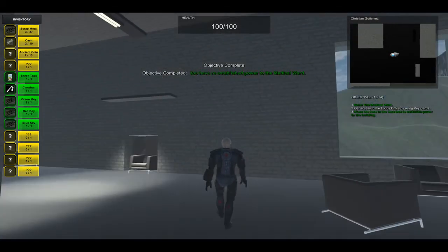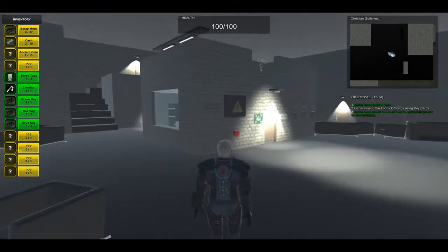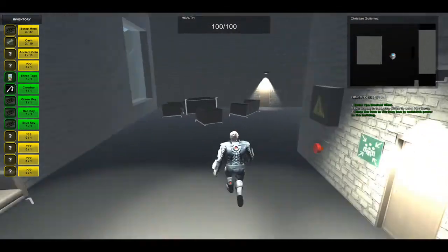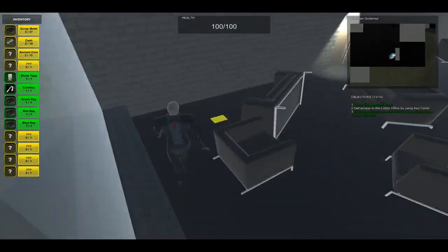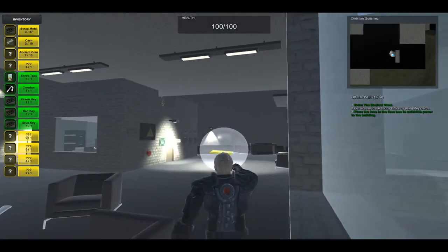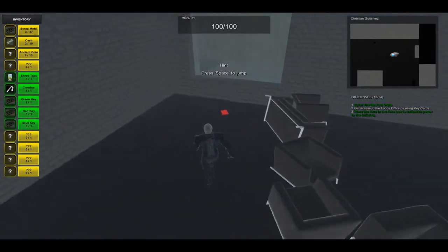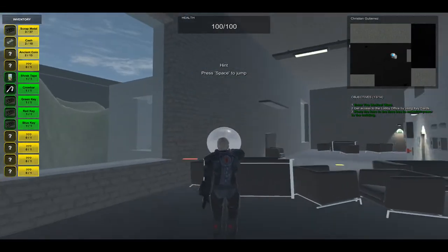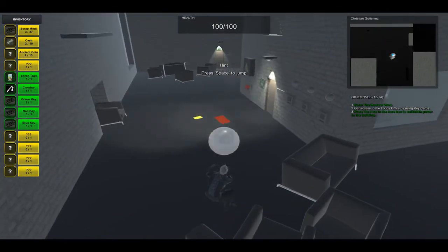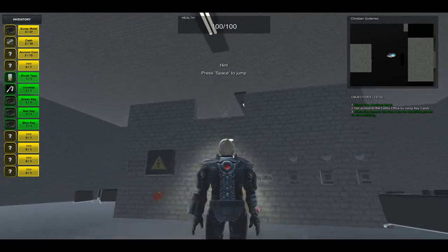Now that we have power, we have to find the three keys to put in the keypads. The first key is located here - it's the yellow one. I'm going to leave it in front of the door. And here's the second keycard, that is the red one. I'm going to leave it here.